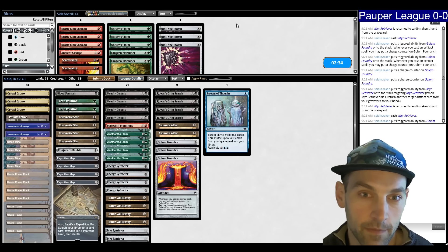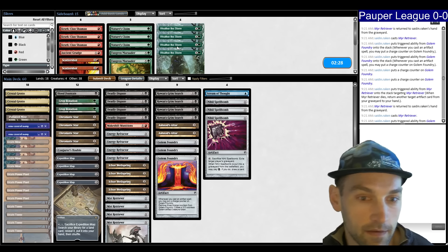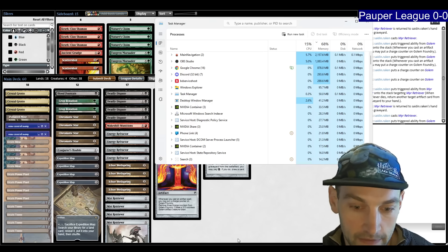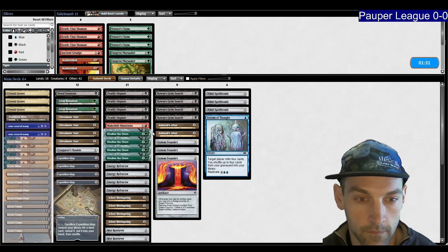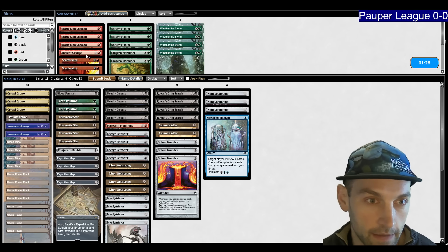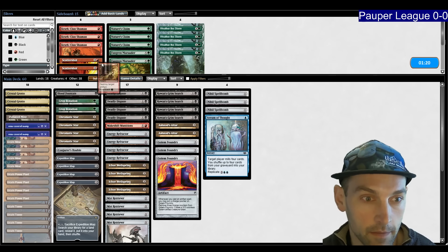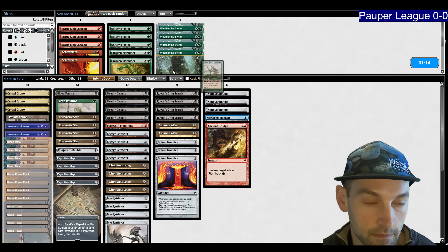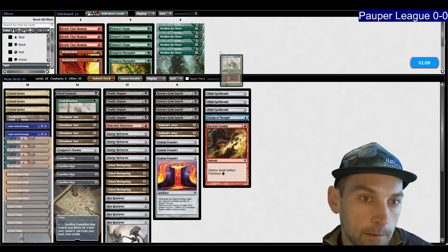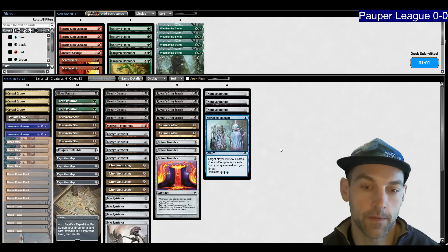Stream of Thought is very important here. You want the Niall Spellbombs as well, and all the Weather the Storms can come out — easy swap. There's some possibility they have a Relic, so I have to consider Ancient Grudge. I also have to check memory usage — we're at pretty high, so I restart the application. We're at 955 now, much better. We could potentially bring in Ancient Grudge and cut one crop rotation or one land. We're up a game so we don't necessarily have to respect the Relic.